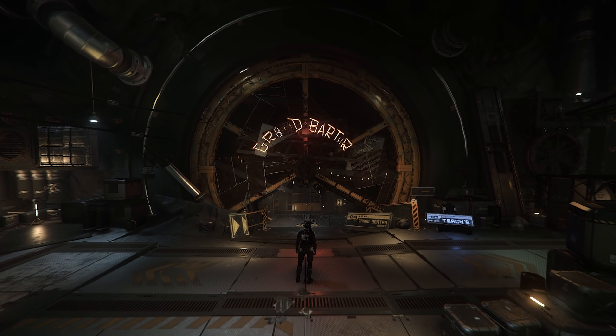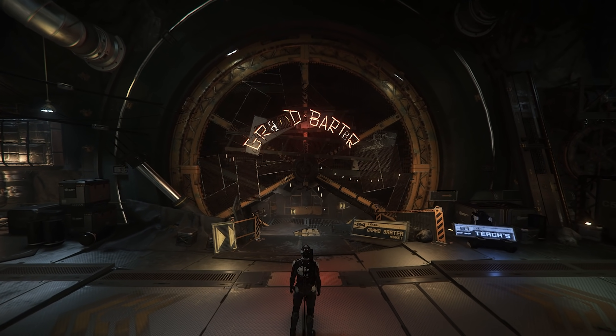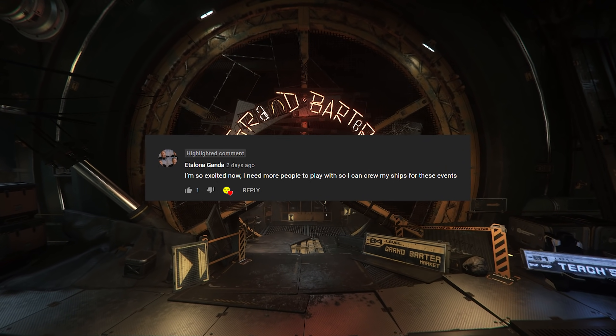Let's start with the June Mercury Star Runner giveaway. We give away a ship every month and for June the winner was Italona Ganda. Congratulations — I have no idea how to say your name, I am the worst.